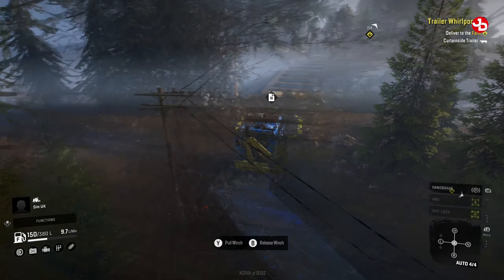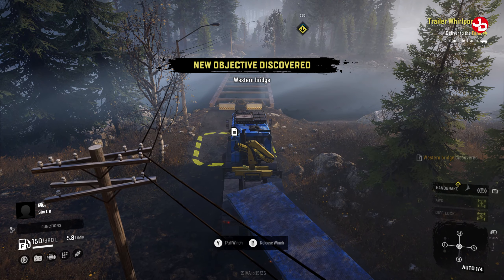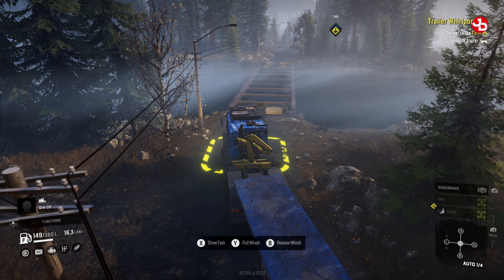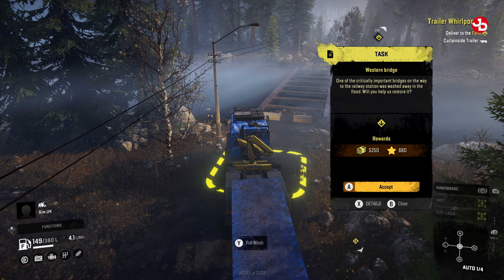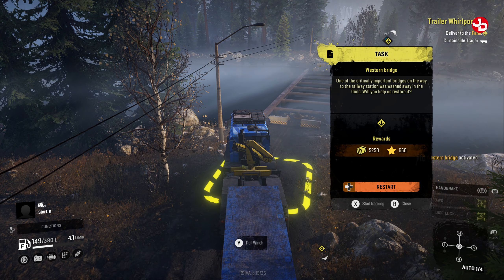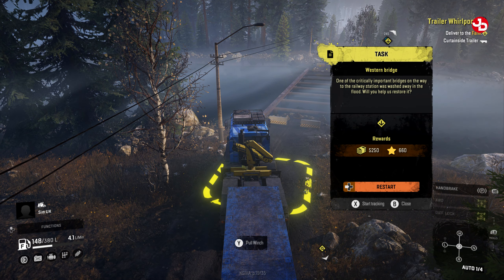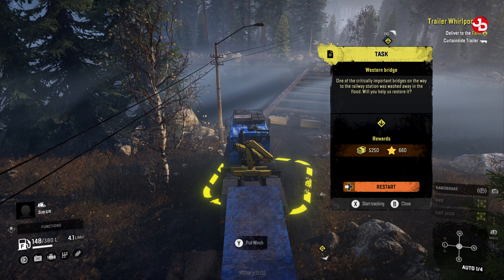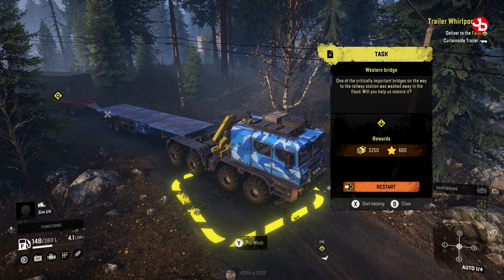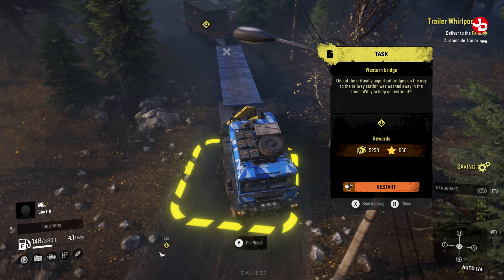Oh wow, there's the bridge out! Show task - the way you went. I know exactly what that is. One of the critically important bridges on the way to the railway station was washed away in the flood - will you help us restore it? God damn it! This is just one headache on top of the other. So where is the objective?